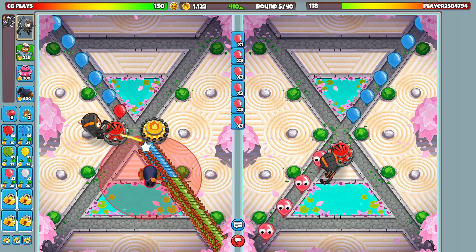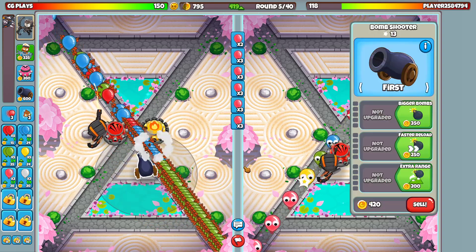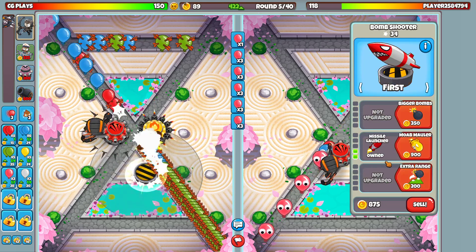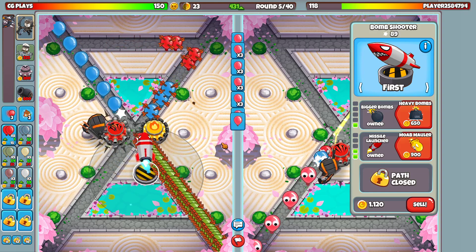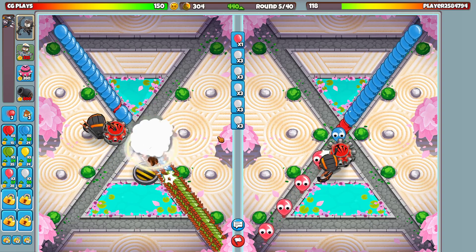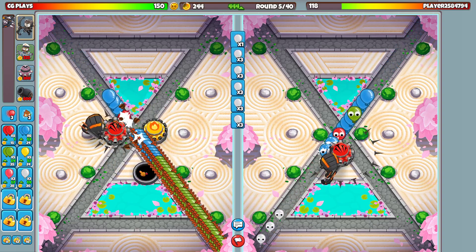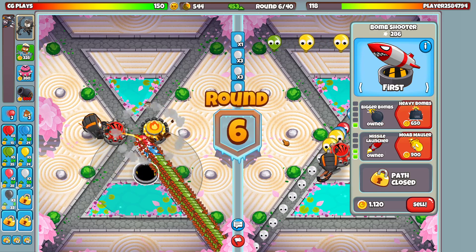Put a Bomb Shooter right here - the MOAB spawn from them would come from over here, so let's put you right about there. Give you faster reload, missile launcher, bigger bombs - there we go. Pretty good value right there. We should switch to white balloons. He's sending greens at us, that's fine. Heavy bombs - can't afford it, we wait.